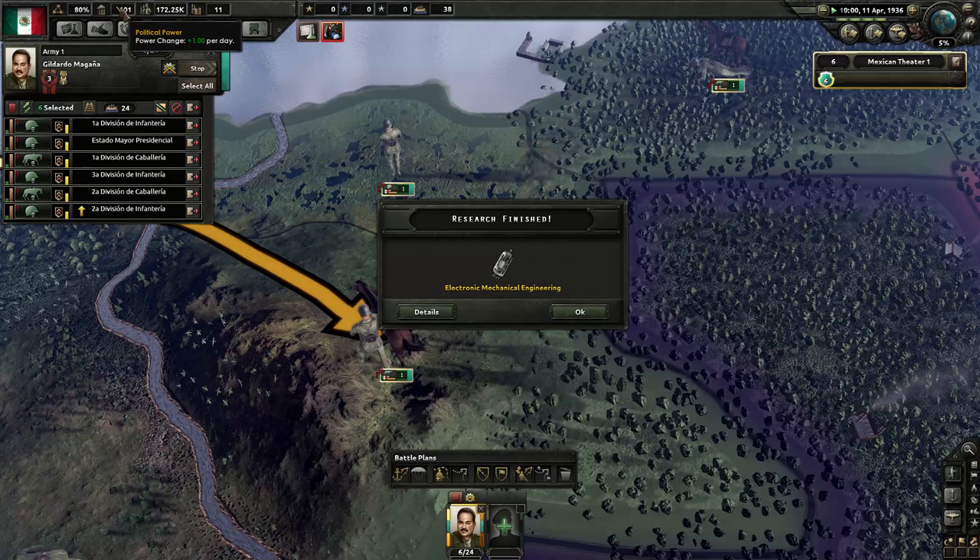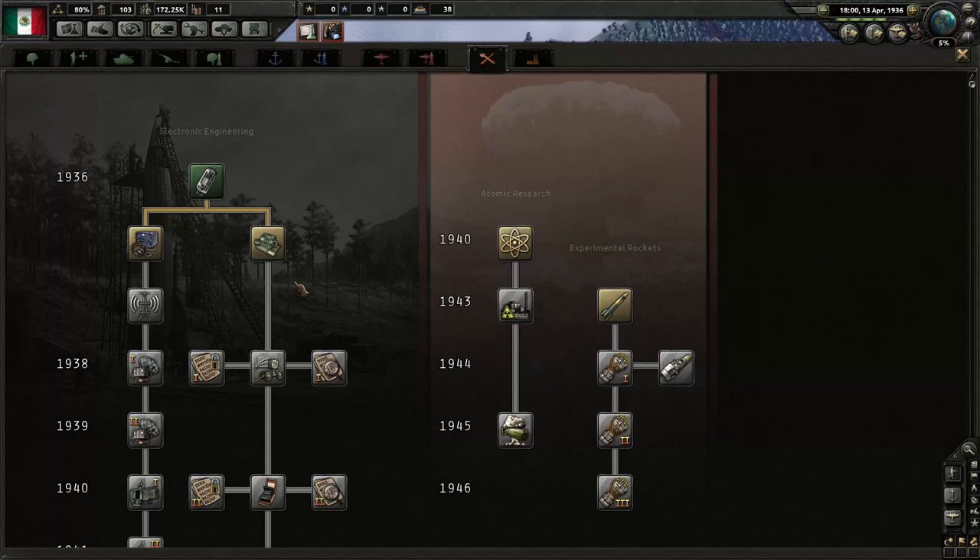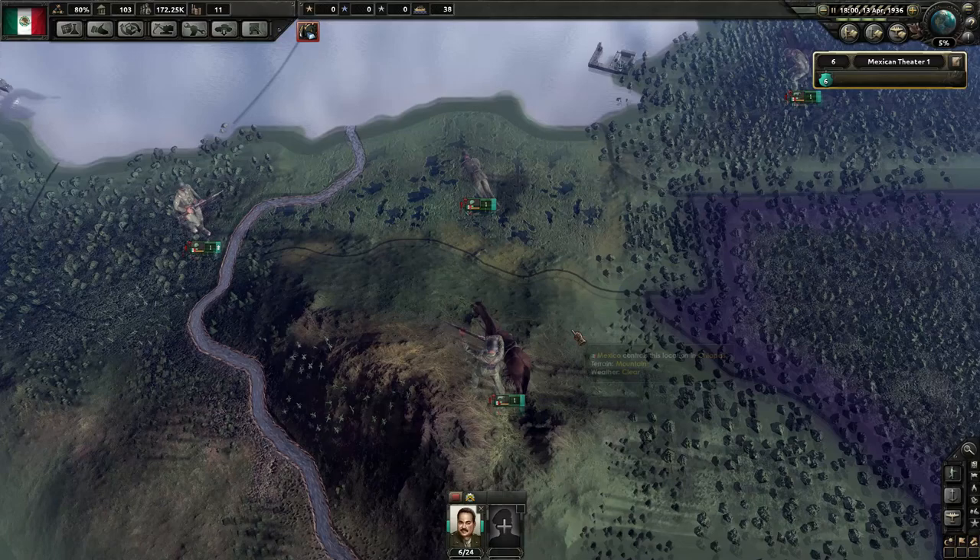We're now at 101 political power. We need this to go up to 150 before we can spend it on anything. Electronic mechanical engineering is complete — excellent. The research and development boffins in our newly minted Mexican R&D headquarters quickly cranked that out. We're going to move them on now to mechanical computing. In 1936, we're going to get our first mechanical computing device built, which will decrease our research time by 3%. I think it's going to be an awesome thing.